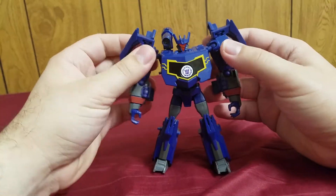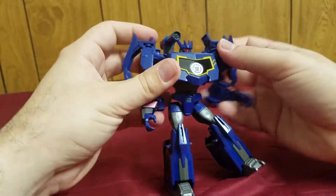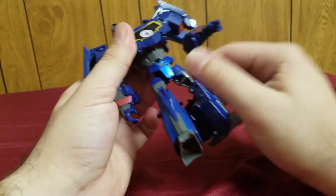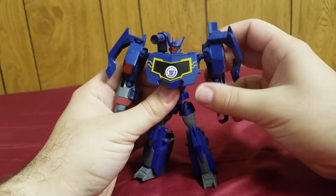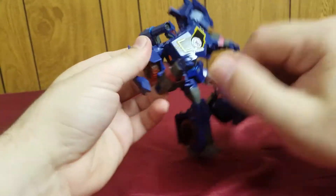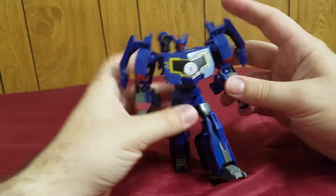Onto articulation: ball joints at the shoulders with a really nice range of movement. He's got an elbow also on a ball joint, though no wrist. The legs have a very nice kick. There's a swivel, ball joint at the hips, a waist, a knee, and a little bit of up and down on the feet. He's got a nice range of articulation. You do have to get used to the arms though, because they have a tendency of popping off when you move them — what's holding them together is just a little notch.